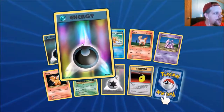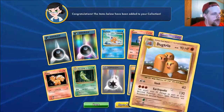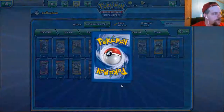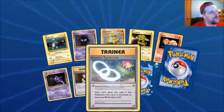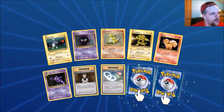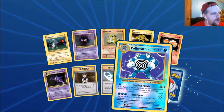We got a reverse energy — nice! And another Golduck. Next Evolutions pack. Brock's Secret — it's always nice, I love that card. Nice reverse. Poliwrath. And Onix.